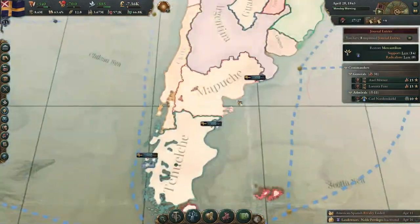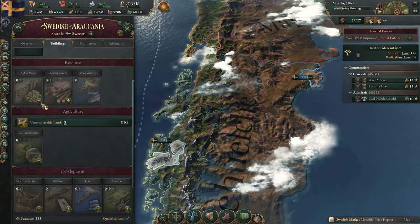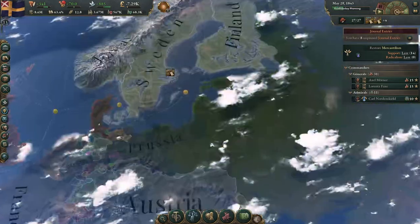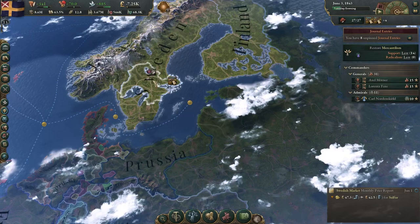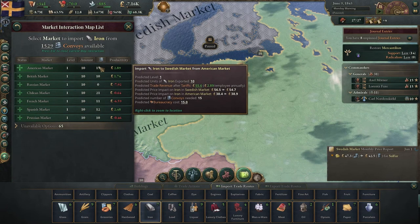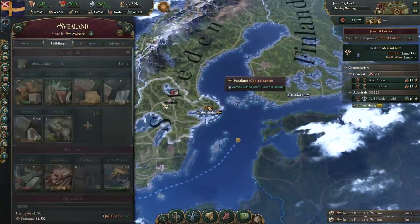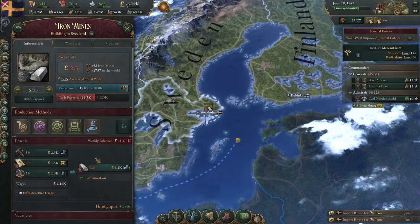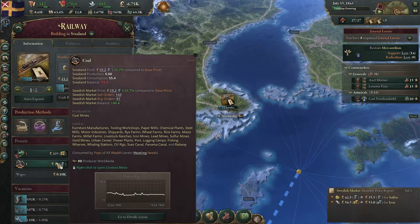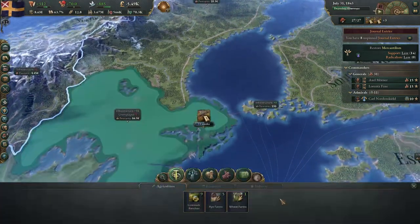Chile has declared their rivalry on me — I don't know what I've done wrong, but it's interesting. Grabbing this bottom part of South America will definitely help us out. I'm building up railway transportation now. We should probably import some more iron, or grab it from the American Spanish market. We're really lacking on transportation iron, but that's what we're building now. This is going to consume up the motor industry.